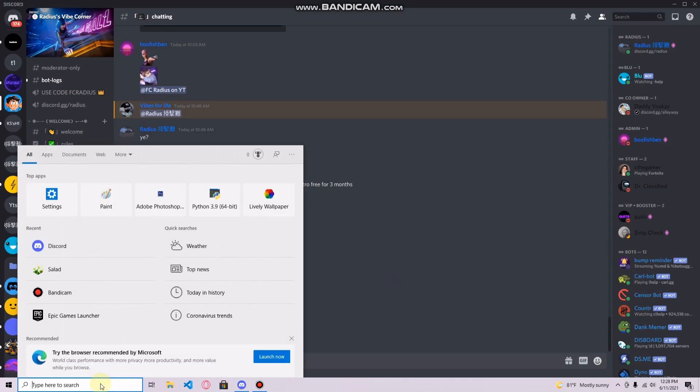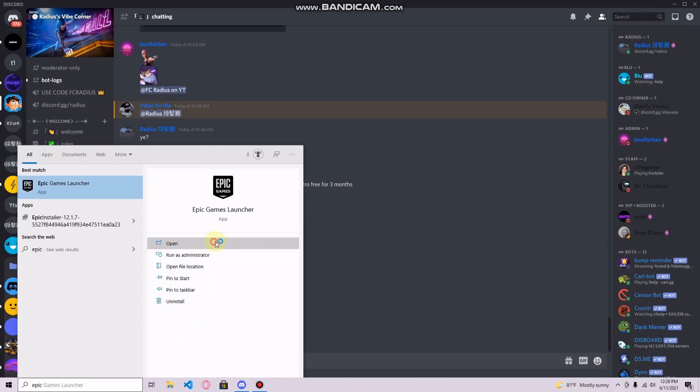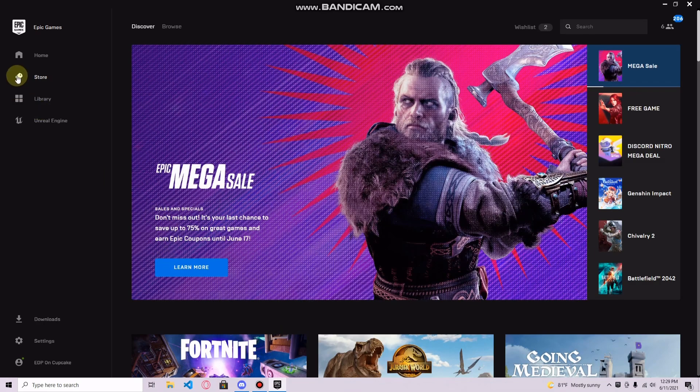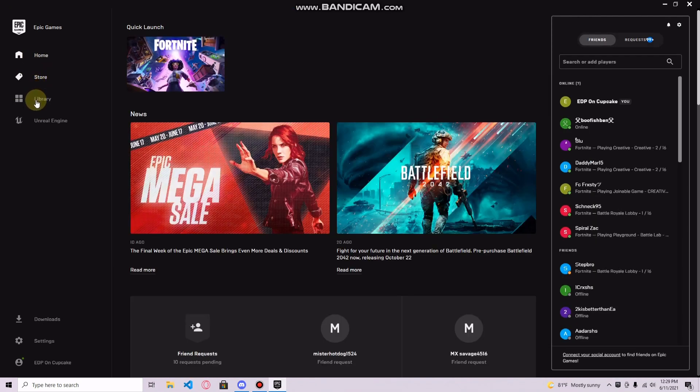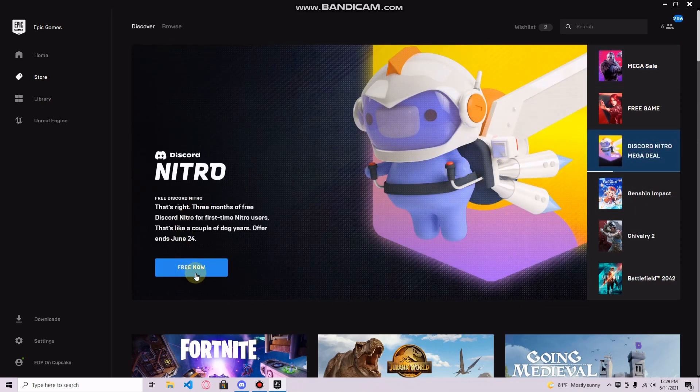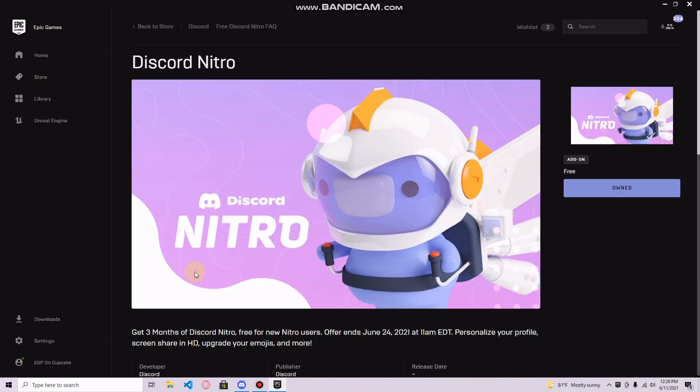Step by step, the first thing you want to do is open up your browser and download Epic Games, or open it if you already have it installed. Create an account if you don't have one, or log into your existing account. Once you're on Epic Games, go into the store and you should see a Nitro deal. If you don't see it, I'll leave a link in the description. Click on that Nitro deal and press 'Get Free Now'.